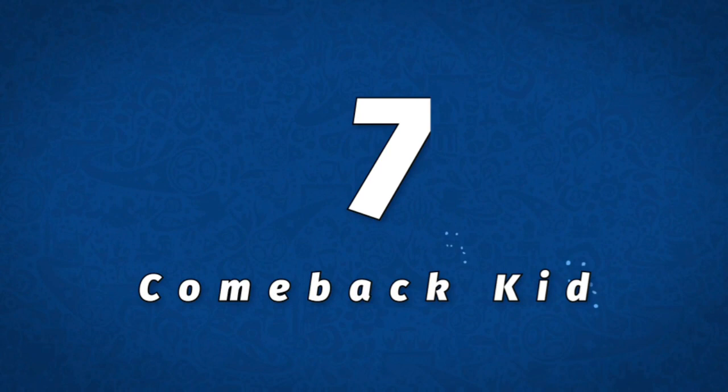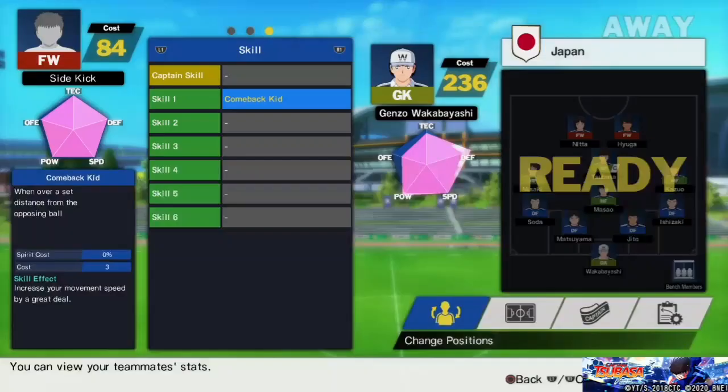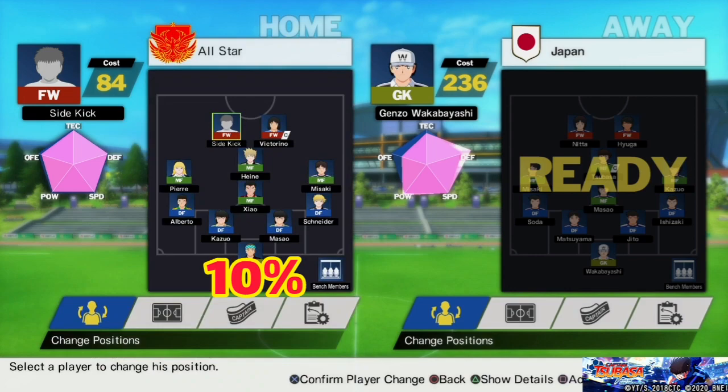Number 7: Come Back Kid. When you're close enough to the opponent, you'll get a 10% Tackle Speed Boost for the cost of 3. You can only get this skill from Wakashimazu — get his friendship to rank C and you'll unlock it immediately.